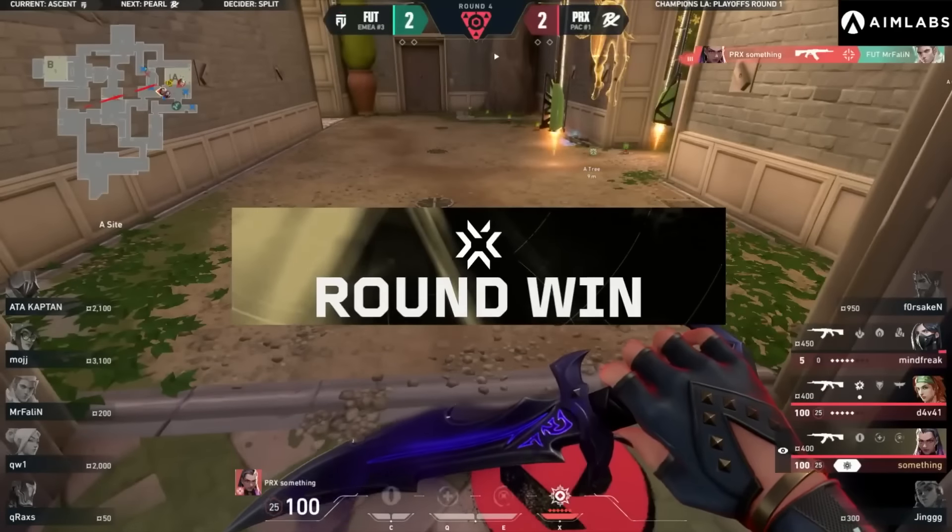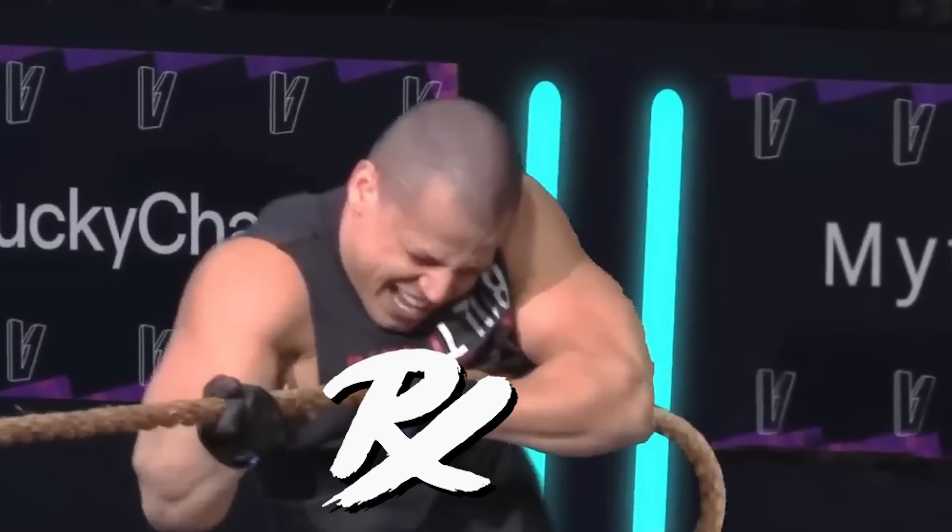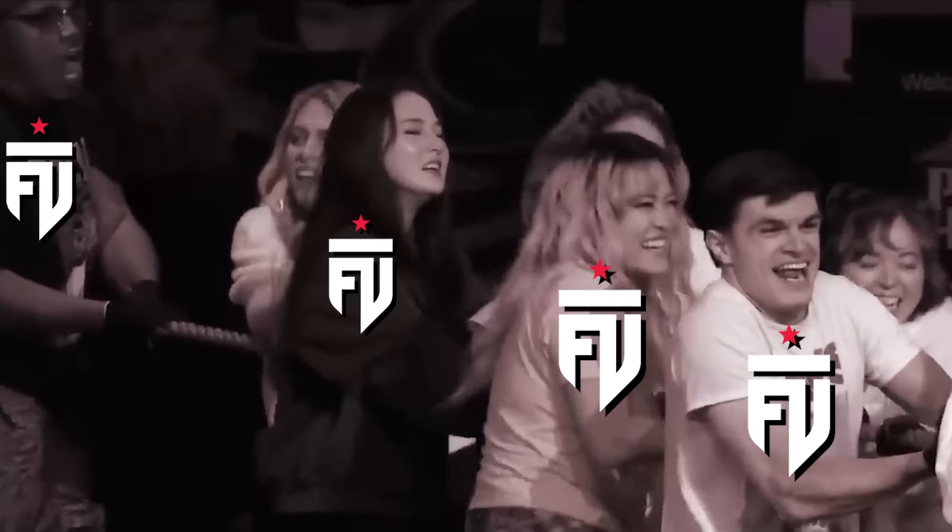Paper Rex end up winning the round, but both teams are looking sharp. Now the attackers need a round to try and build some momentum for themselves and break the stalemate, and they have just the strat to do so.